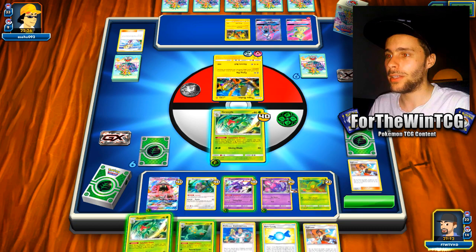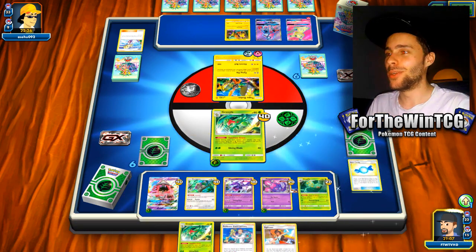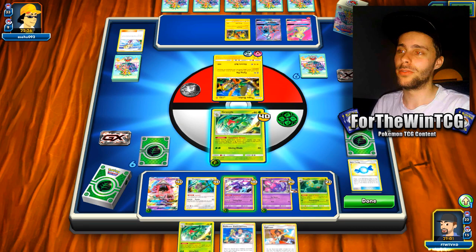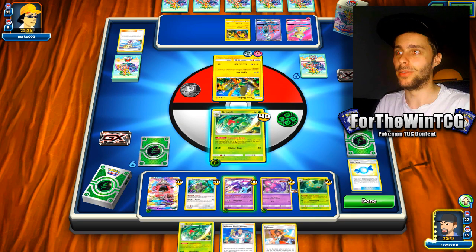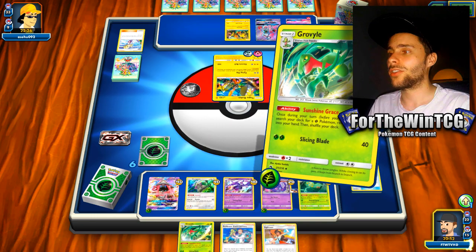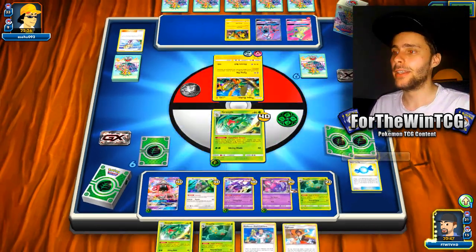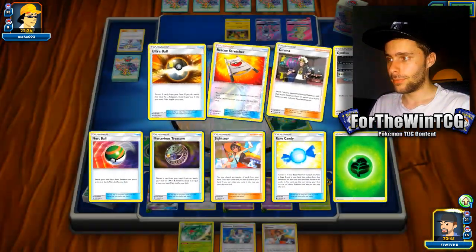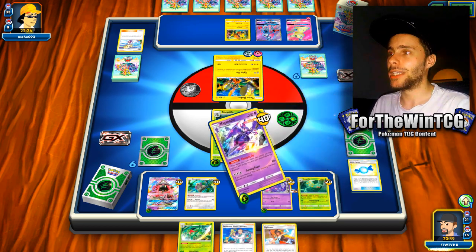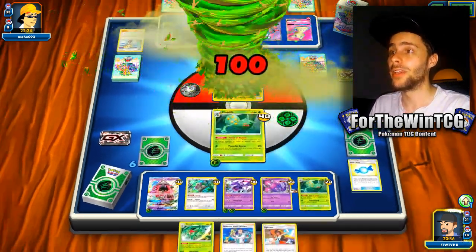This is absolutely splendid. Oh, I have a Rare Candy in my hand — I was just about to do it. You could play Ditto Prism Star on this list and I actually kind of like that idea — you can Elm for two Grovyles and a Ditto Prism and evolve the Naganadel. Maybe that was my misplay. We can actually Sunshine Grace for another Sceptile and evolve the active, then get another energy into play with the current Naganadel. I was considering playing EXP Share in this list, but with Naganadel bringing energy back into play, it doesn't seem too necessary since you can only do it once per turn. 100 damage — definitely lacking there, unfortunately.